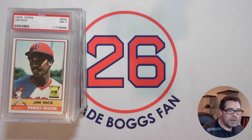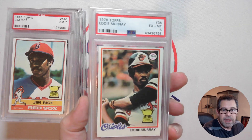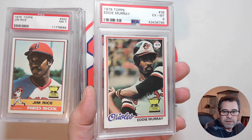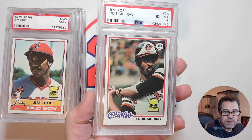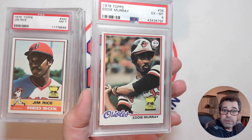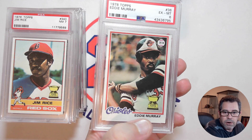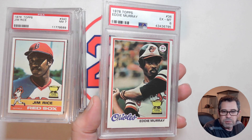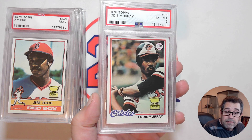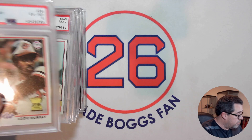Now, the next one — here's a case where the player's rookie card is the Rookie Cup logo card. Usually the Rookie Cup logo card is the player's second-year card, but we have the 1978 Topps Eddie Murray rookie card with that Rookie Cup logo. I'm not sure how many other players, especially Hall of Famers, have this. Let me know in the comments if there are other players where their rookie card has the Rookie Cup logo. There may be some more modern cards that have it, but in terms of vintage, I can't think of another one where the rookie card and Rookie Cup logo are the same year.